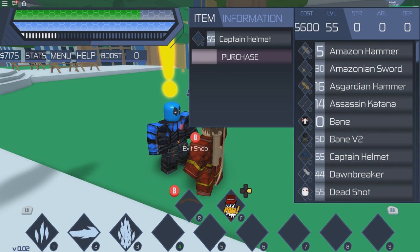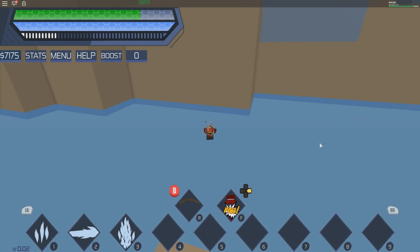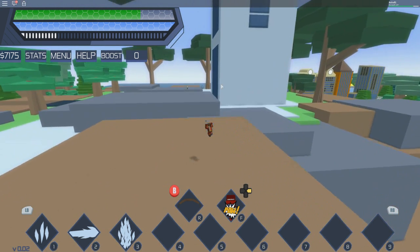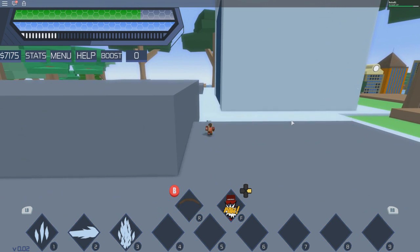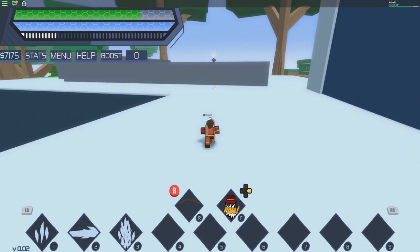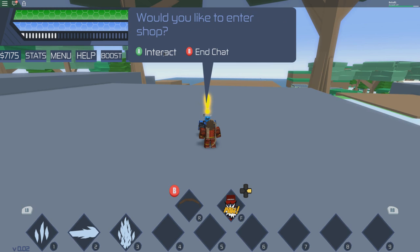Now I'm going to show you the second location, which is really close to this one. For the second location, head towards Titans Tower — everyone knows where Titans Tower is, it's literally a giant T. You follow the T, get to the front entrance, and you'll see that orange exclamation point with the blue thing — that is the Deadpool shopkeeper. Go over there and talk to him.